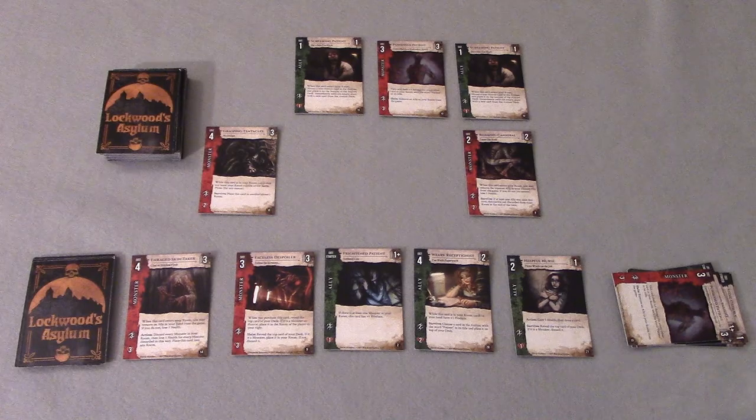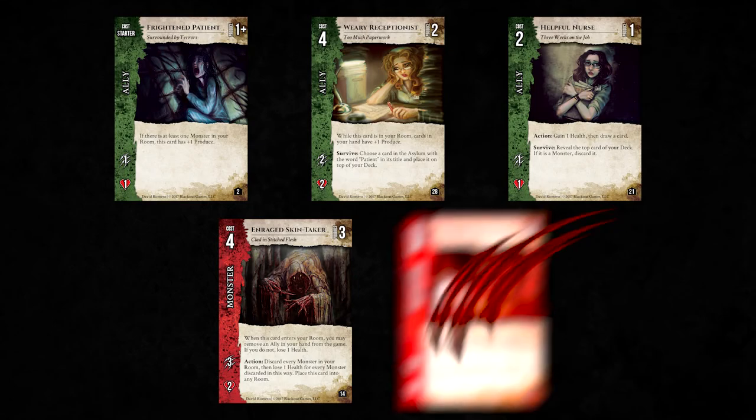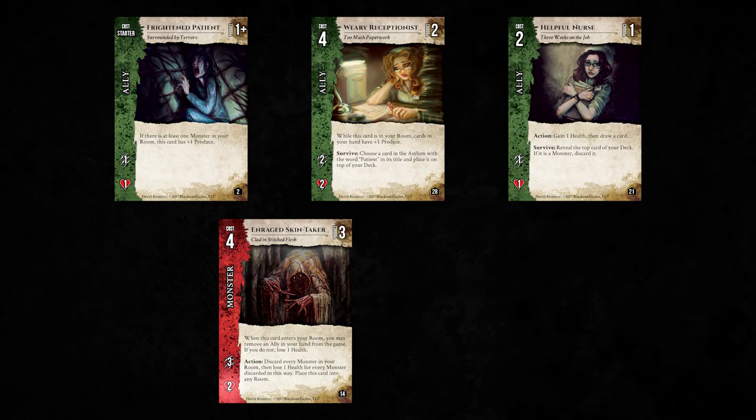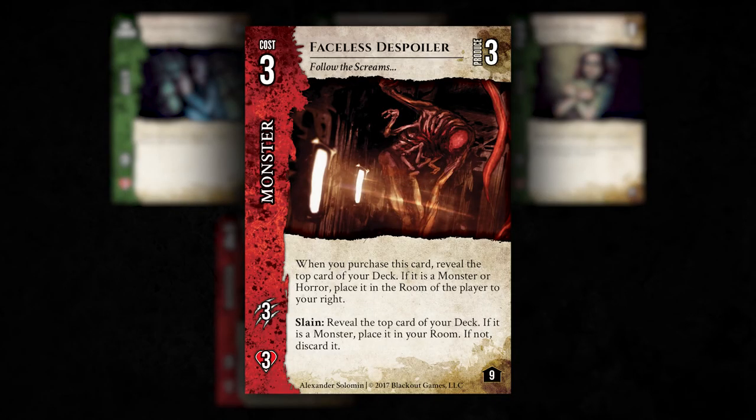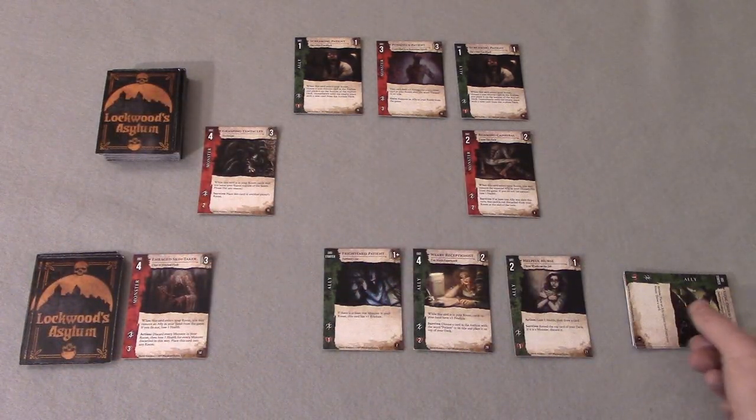With the end of the Purchase Phase, the Battle Phase begins. During a battle, the player first adds up the damage values of the allies in their room, giving a total of four damage to assign to any monsters in their room. The player assigns three damage to the Faceless Despoiler and one damage to the Enraged Skin Taker. Since the damage assigned to the Faceless Despoiler equals its health, it is slain. The Enraged Skin Taker survives as the damage doesn't meet its health. The Faceless Despoiler has a special slain effect: the player must reveal the top card of their deck, and if it's a monster, it goes directly into their room. Fortunately, the revealed card is an ally, so it's just discarded.